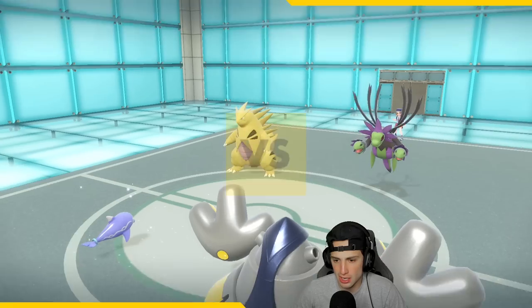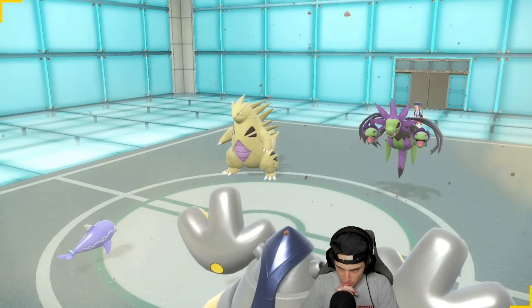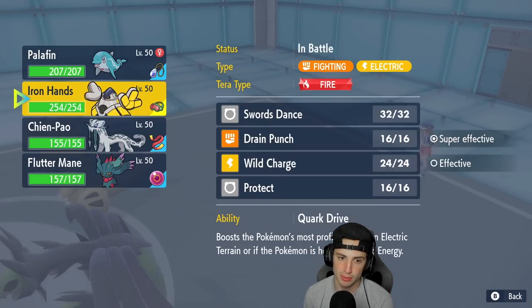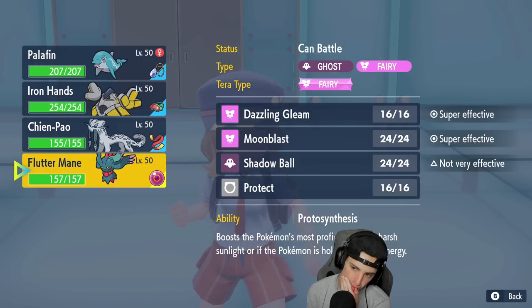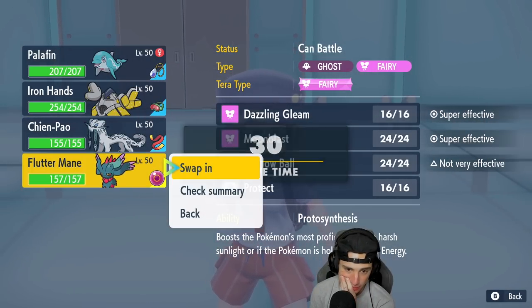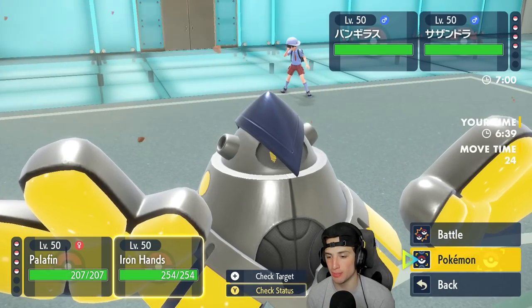They end up leading Palafin and Iron Hands comes out — Tyranitar and Hydreigon are here. A hard swap could be in play, or I can just start Jet Punching. I'm going to go into a hard swap — do I go Fluttermane? If I can get Flutter out, that's big time, but I might not be able to. If they go into a Dark move there, that could really hurt us, but we're going to take the risk.